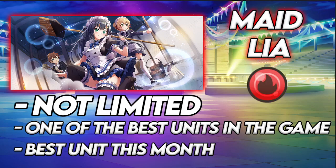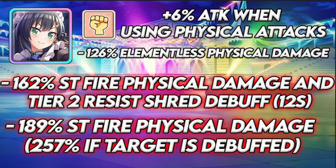She's fire — there's that — and she is a resist shred unit. She has a plus 6% attack when using physical attacks. For her EX skill she does 126 elementalist physical damage. Her skills are 162 single target fire physical damage with a tier 2 resist shred debuff for 12 seconds, then 189 single target fire physical damage — 257 if the target is debuffed. Pretty simple. Kazuma has this as well.